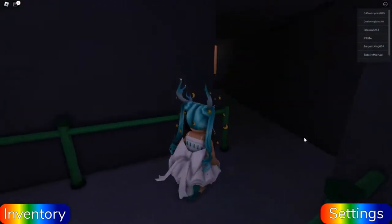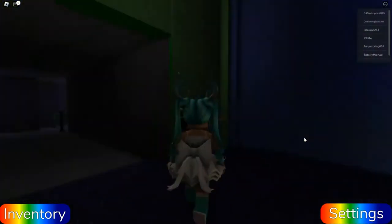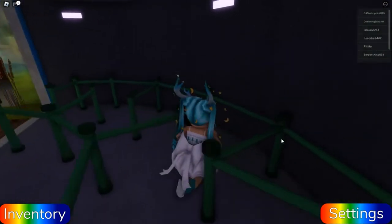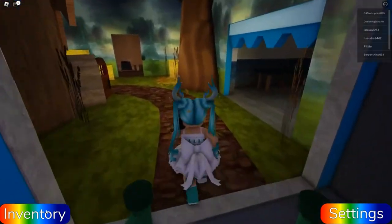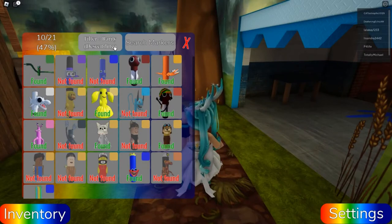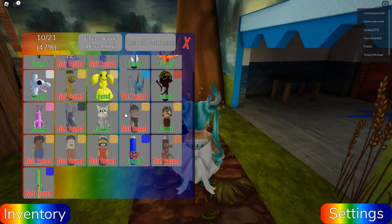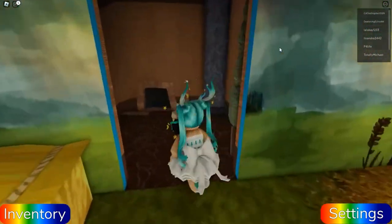Oh, we can't go through here in the actual Find the Markers game. Look — this is the end, that is so cool. We'll go through there later, I just want to make sure we find all the markers first. Okay, so we do have an inventory here — it tells us how many markers we've found. I have 10 out of 21. These are all the markers we have to find.